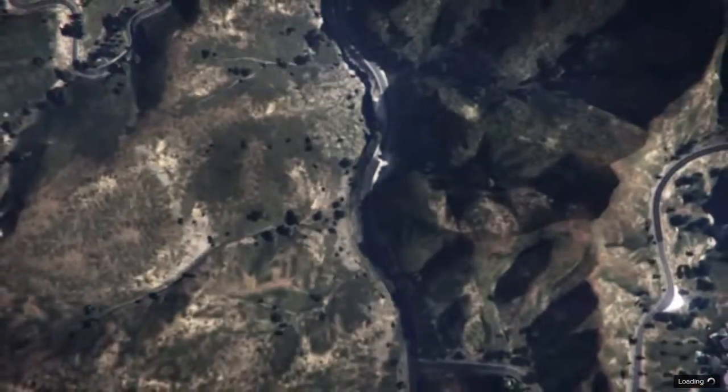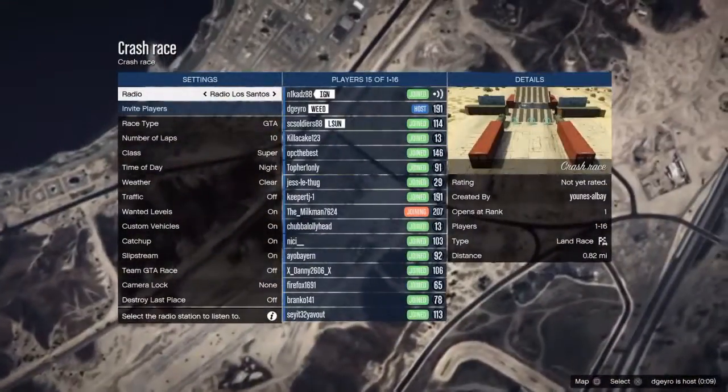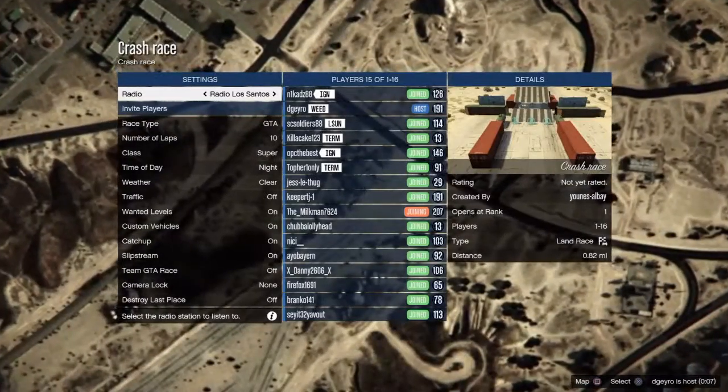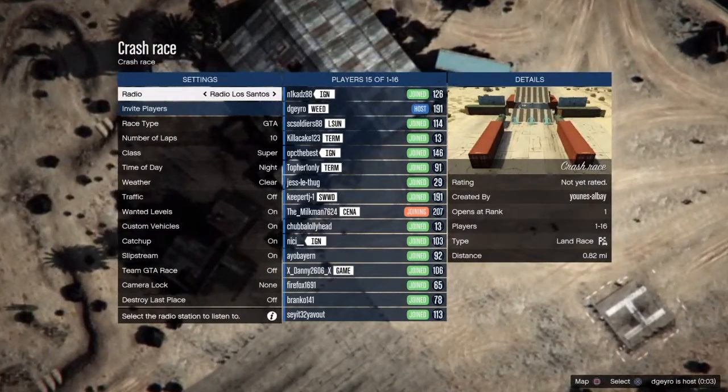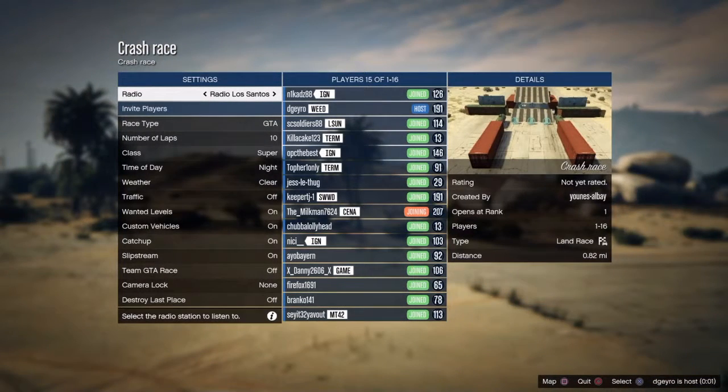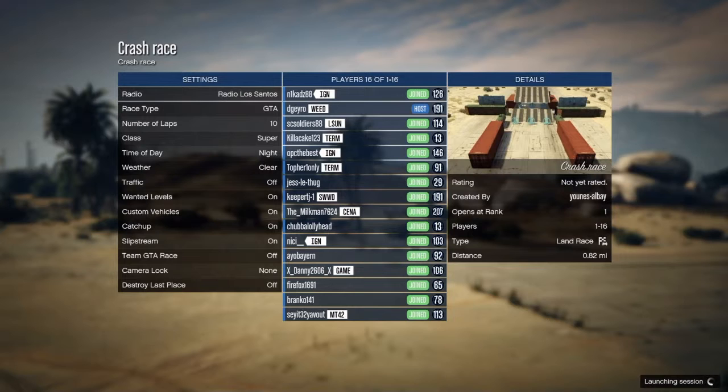Okay, so it's populating the lobby. It should launch us straight into a custom made job — chances are you'll have never seen it before. It's called 'the crash one' — never played it, never heard of it. It's a full lobby, which is a good sign. Usually on something that's absolutely awful it'll be empty. But it is a good way just to find custom jobs and custom races, stuff you've never played before, just to keep the game fresh.